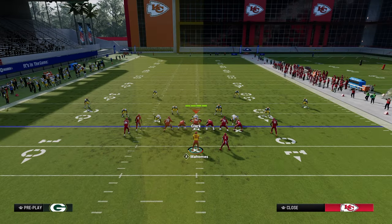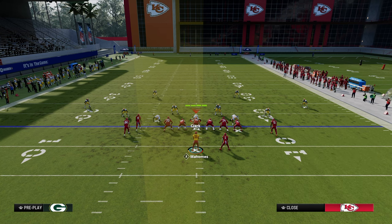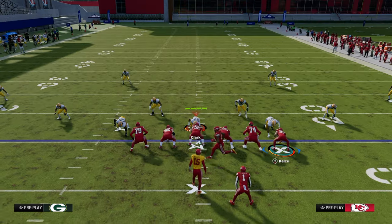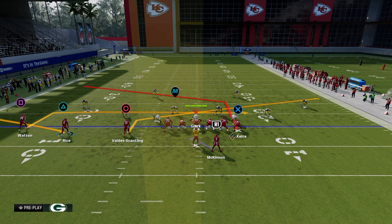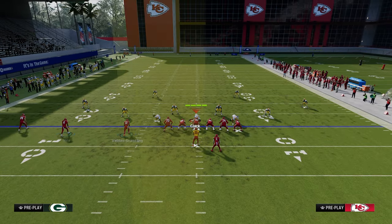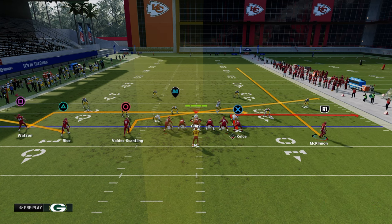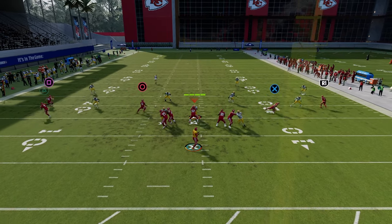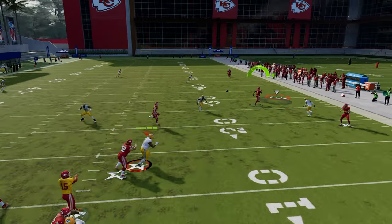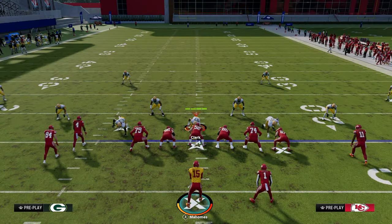One of my favorite underrated methods out of Trips Tight End every year: instead of a clear-out streak, use a tight end post, a flat, an in route, and a slant. You have the cross concept between the slant and the backside in route. Another method: the tight end is the flat and the running back is the clear-out — you can run it multiple ways. This attacks more underneath, and if they're doing zone drops, changing the route depths manipulates the coverage.